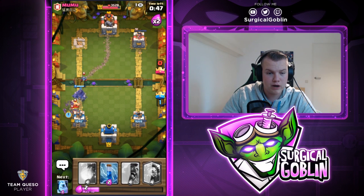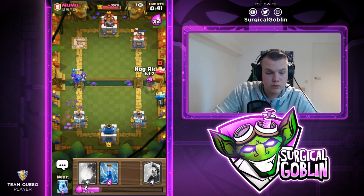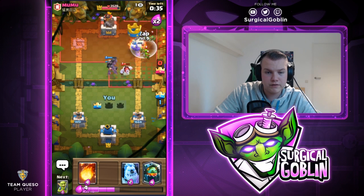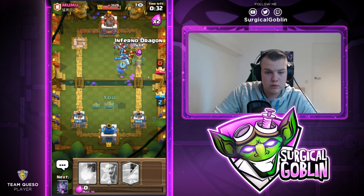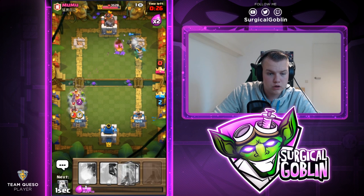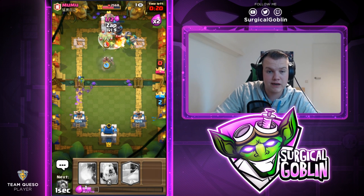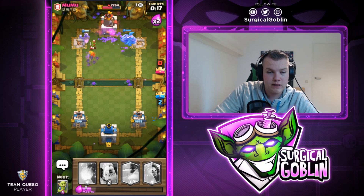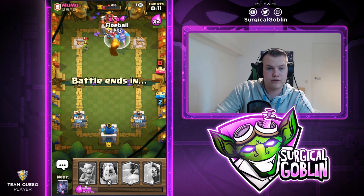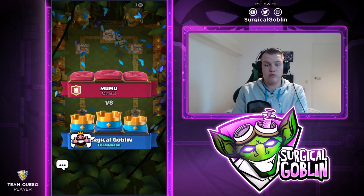The Mega Knight didn't connect to the tower, which is fine. I send in a Hawk Rider with Fireball ready in case he goes with Two Musketeers. He goes with Goblin Gang — I zap. I drop Ice Golem and Goblins, knowing he's already used his Zap. Goblins don't die to Zap. I send in another Hawk Rider, zap the Goblin Gang — I think this might be a three crown! Inferno Dragon locks on. I Fireball his Minions and that's a three crown! Well played.